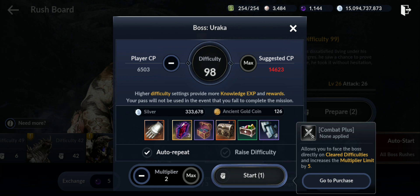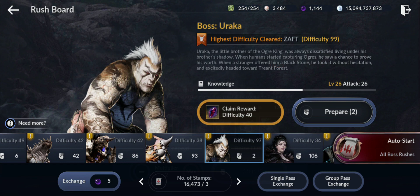Hello guys, welcome back to a new Black Desert Mobile video. In this video, I'm gonna complete to level 99 boss rush for Uraqa - that's my first boss - and also collect all the rewards and make a guide on how you can achieve that faster. Doesn't matter the class; the easiest classes to use are archer, mage, range classes, and also sorceress, but you can still do it as a titan or other classes, and I'm gonna give you some tips.